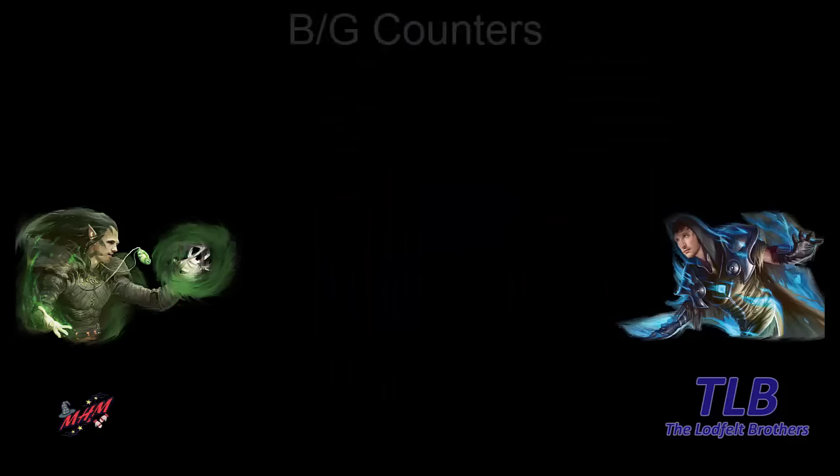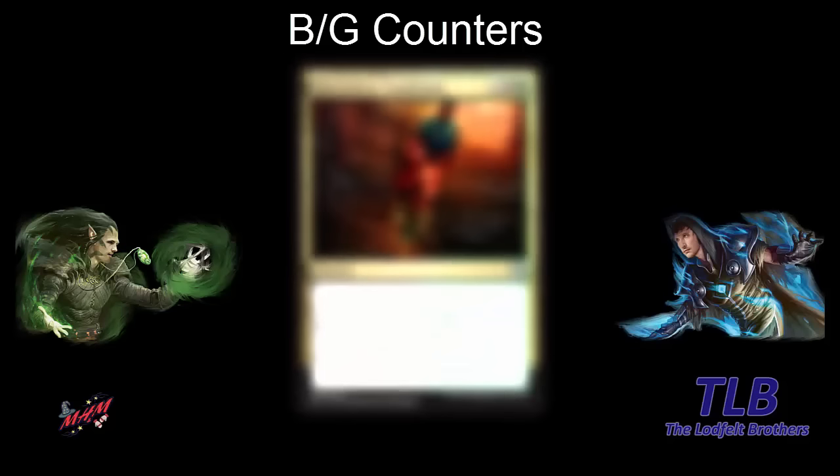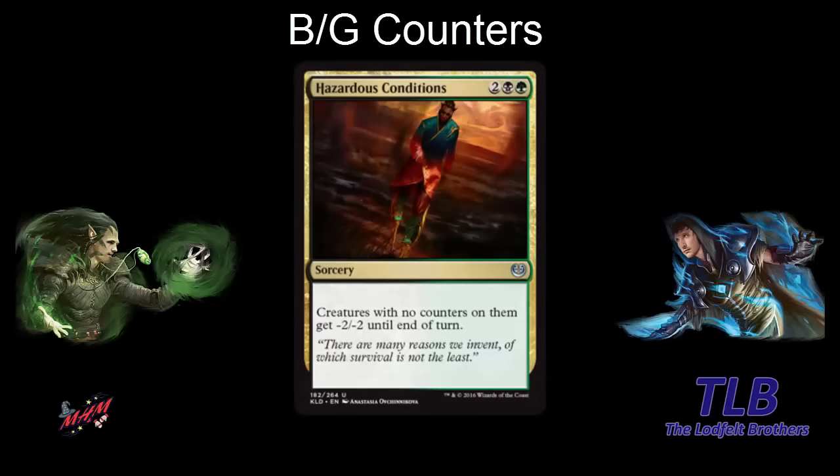The last archetype is black-green. The signpost uncommon is Hazardous Conditions — two black-green. Creatures with no counters on them get minus two, minus two until end of turn. So it says you should put counters on your creatures. The card looks a bit boring compared to the others — pretty bad, actually. We don't know for sure because we haven't played with it yet, and maybe minus two, minus two is super good in some matchups as a sideboard card. But it's expensive and these minus two effects usually aren't that impactful.